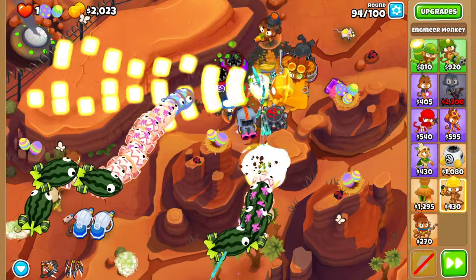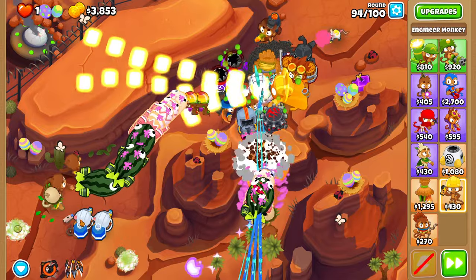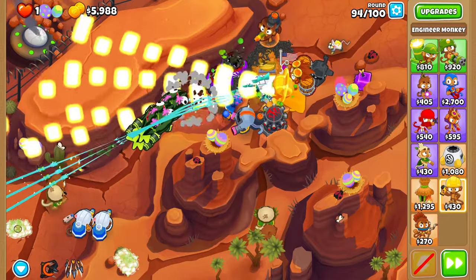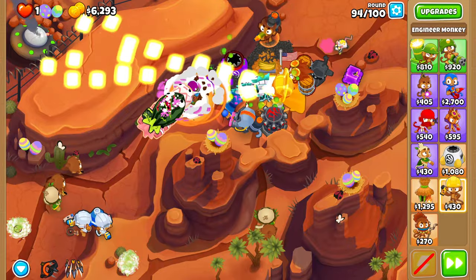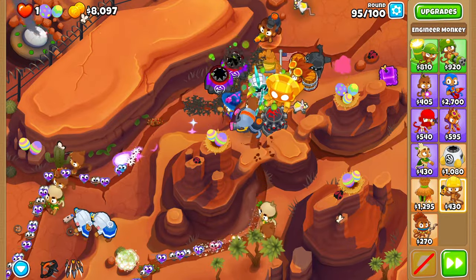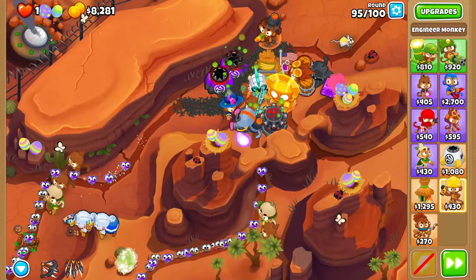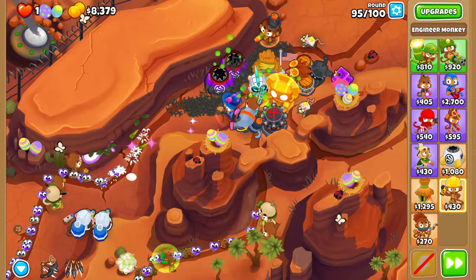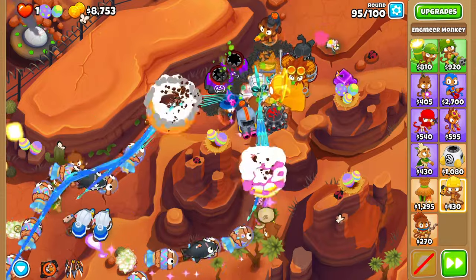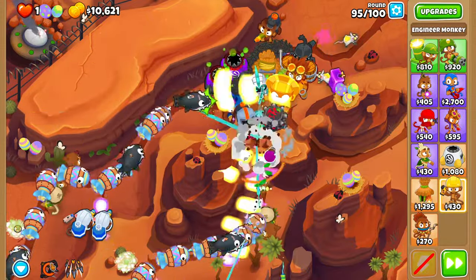On round 94, just to stat pad Quincy a little bit, use a Rapid Shot — and you could use Arrow Storm as well if you'd like. Round 95 should get absolutely destroyed by our setup, but if you want to stat pad Quincy and feel a little bit scared, just use Rapid Shot — everything dies, everything is dead, nothing will survive.